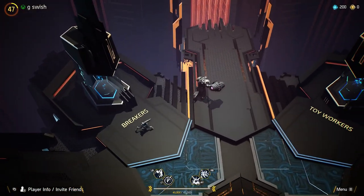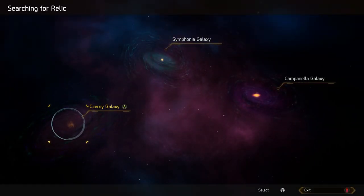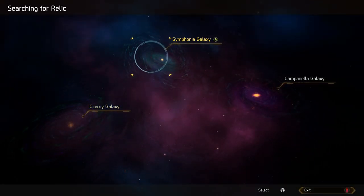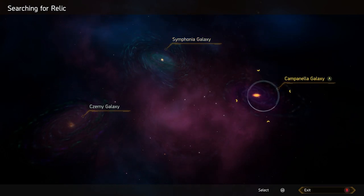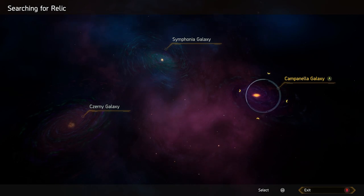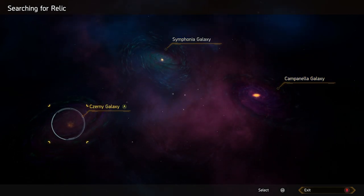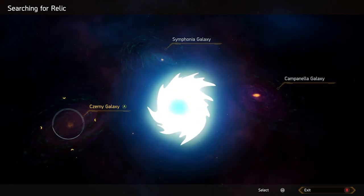So basically, looking at these up here: Cerny will be first, that will give you two unlocks. Then Symphonia. And last but definitely not least is Campanella, and that's going to give you all four of the unlocks to equip some really nice powerful relics, meaning your character will start off very, very strong when you enter those missions.